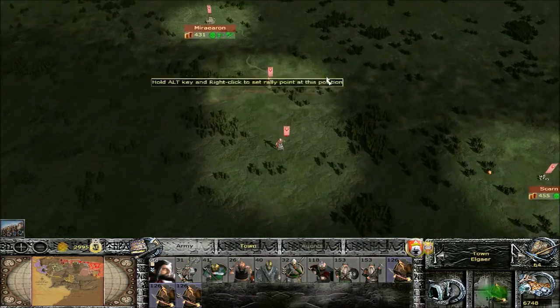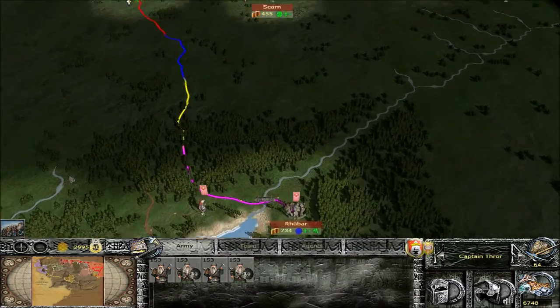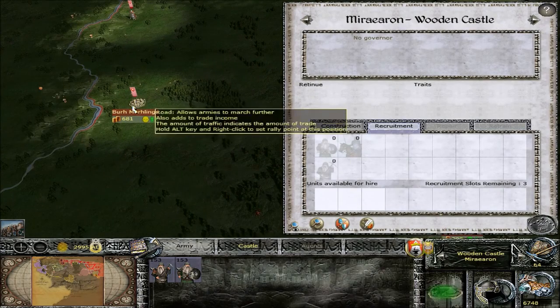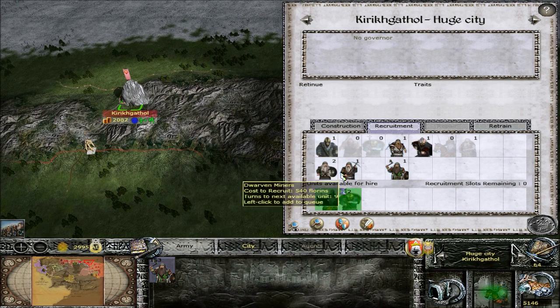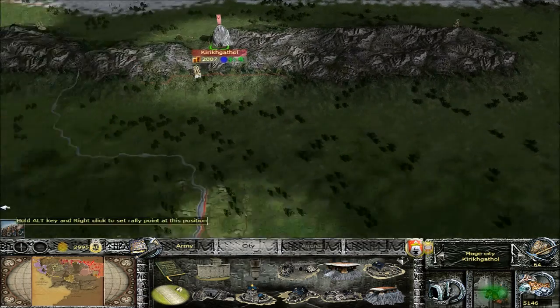We have these troops yet. Let's move these guys further to the south. Can we recruit anything down here? Nope. What about here at Kurek? Yes, we can. Definitely getting some cav. And let's get some Maddox warriors. I think that'll be it for now. Now we have some money left to do some constructions, maybe some type of mines or something.